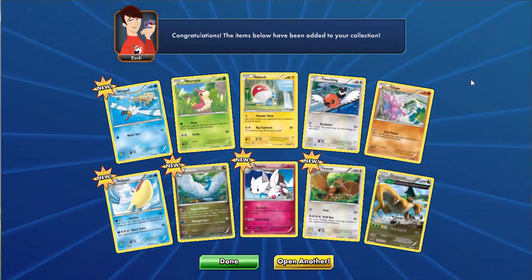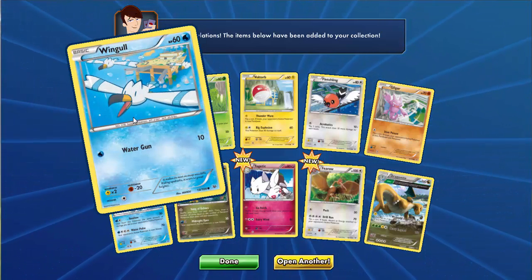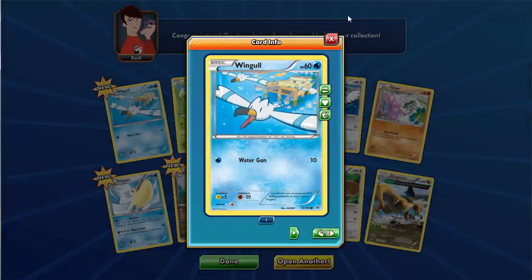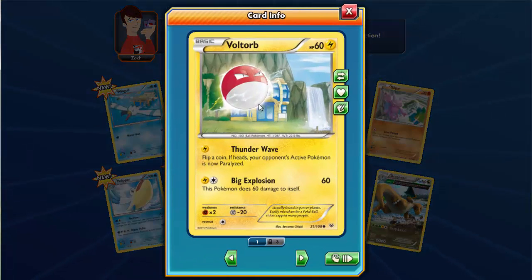In the fourth booster pack we have a Wingle with 60 HP and a Water Gun attack, a Rumple with 60 HP with a Flock attack and a Tackle attack, and a Volt Cop with 60 HP with a Thunder Wave attack which can paralyze. It also has a Big Explosion move that does 60 damage but knocks itself out too.